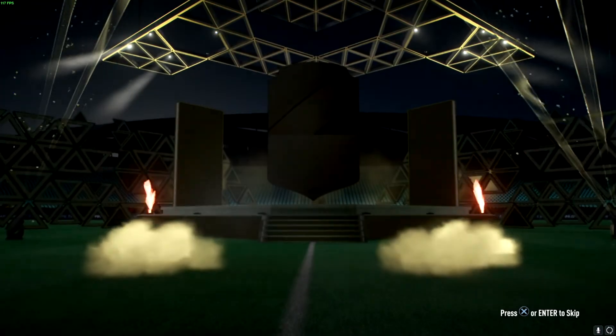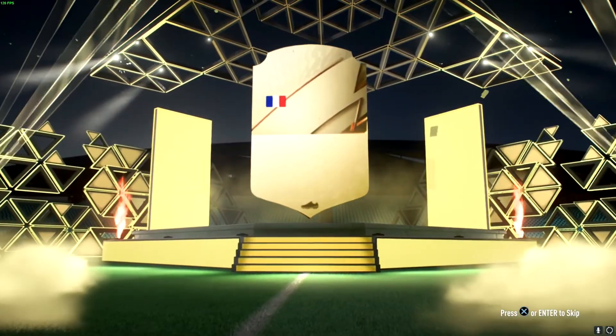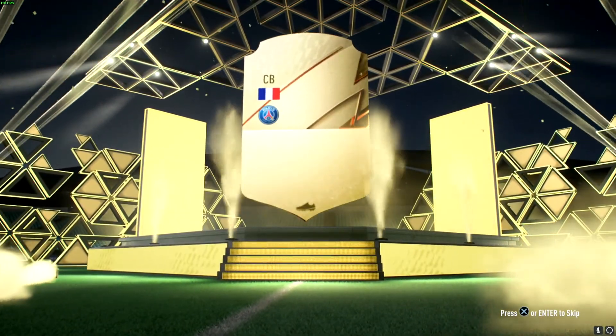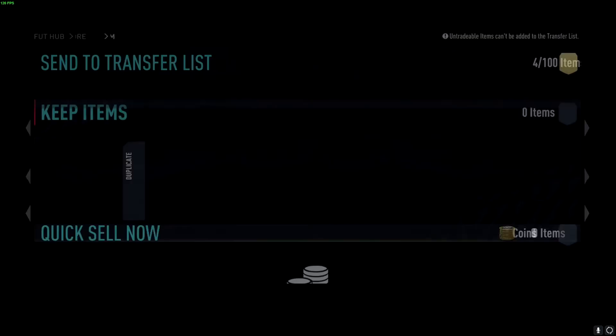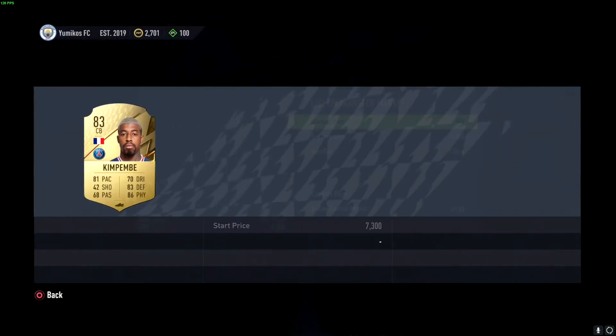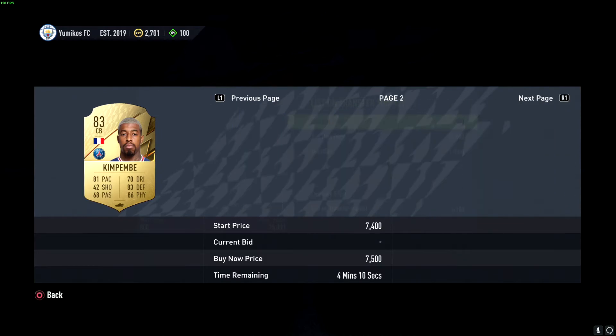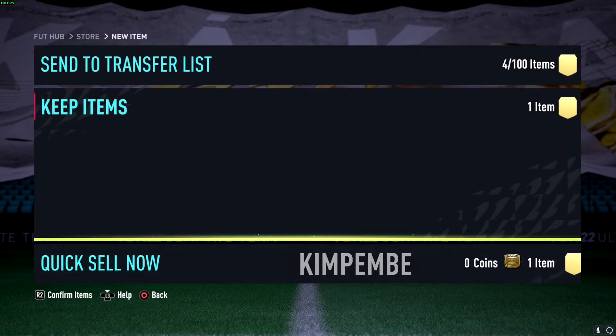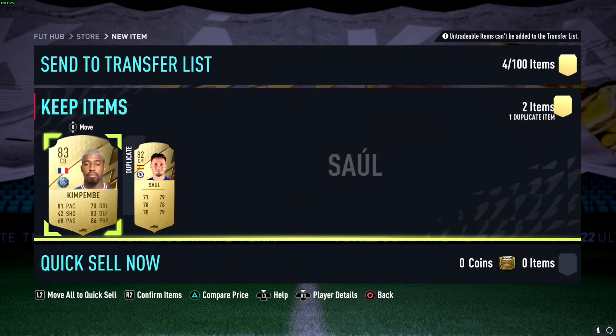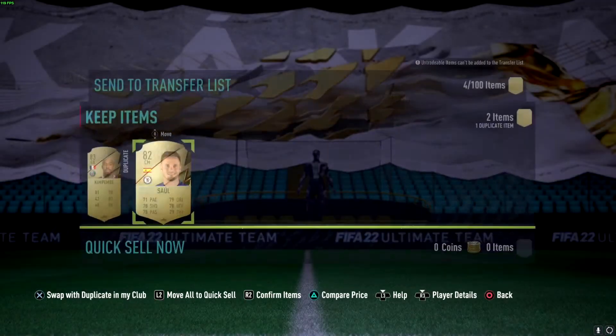Let's see what we get. Please, give me someone good. Okay, French center back. Oh, Kimpembe! Nice. He was super expensive when the game first came out, very expensive. And now he's literally worth less than one gold pack — that's embarrassing. And I literally just got him in a pack. Come on EA, please give me someone who I've not got in my club. I don't even have a big club like, damn.